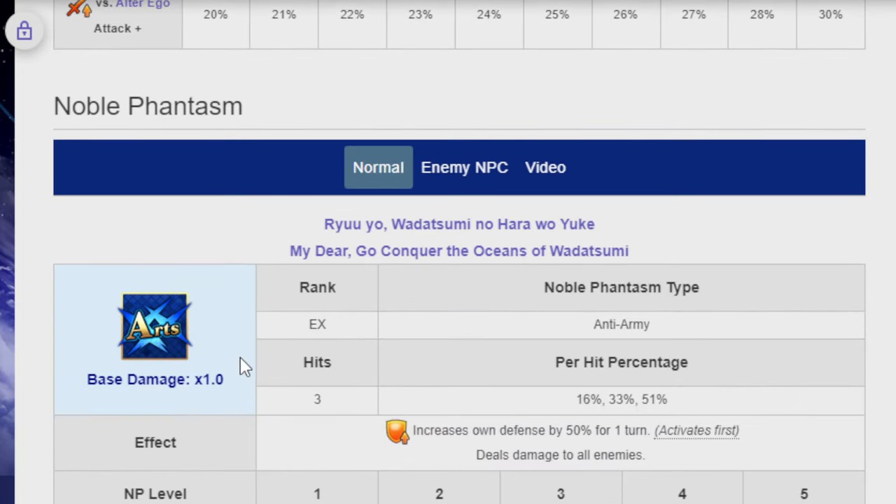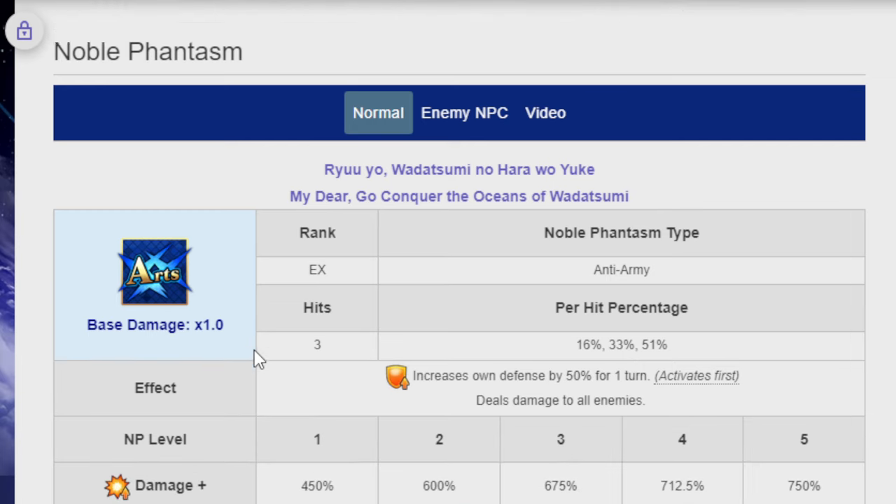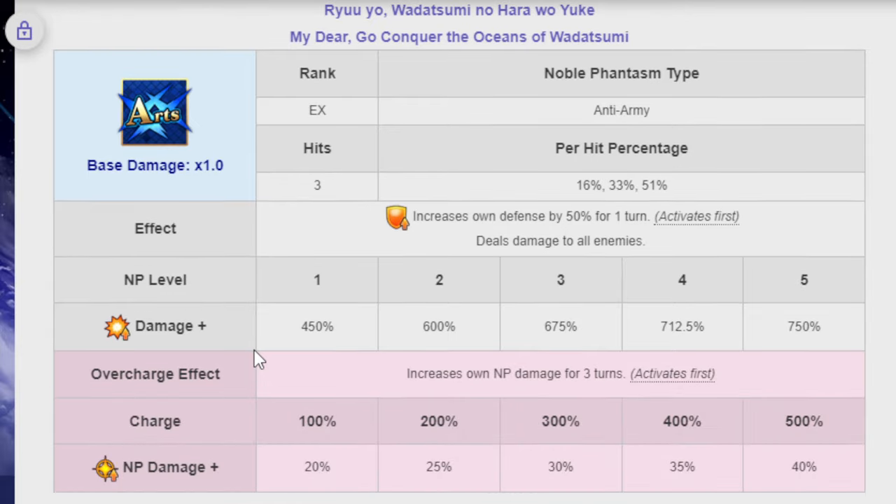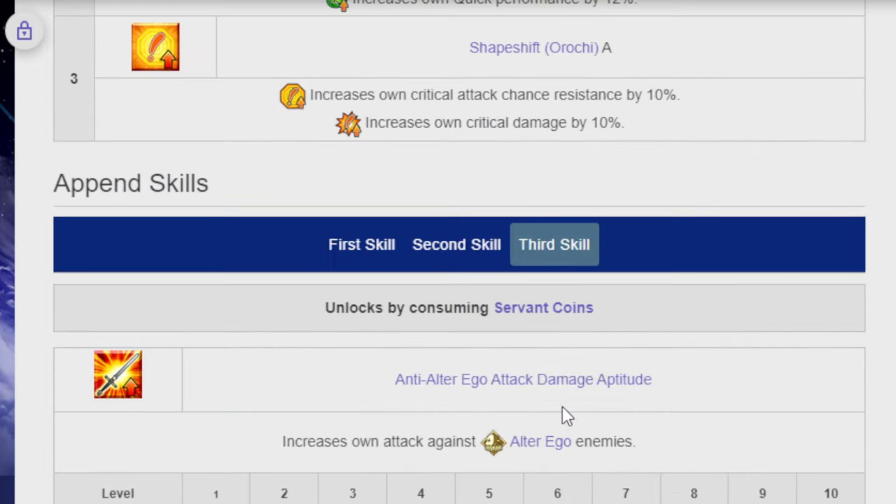His Noble Phantasm is Ryu yo Watatsumi no Haru wo Yoki — 'My dear, go conquer the oceans of Watatsumi' — a three-hit Arts Noble Phantasm, Rank EX, Anti-Army. It increases own defense by 50% for a single turn first, then deals damage to all enemies — 450% at level 1, 750% at level 5 — then increases own NP damage for three turns. The overcharge effect increases NP damage: 20% at charge level 1, up to 40% at level 5. That is Ryoma.